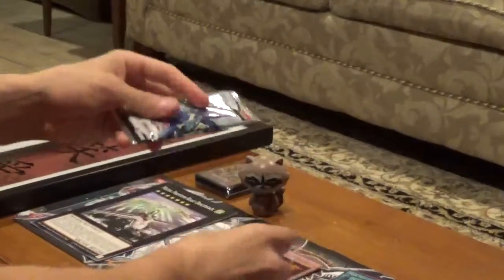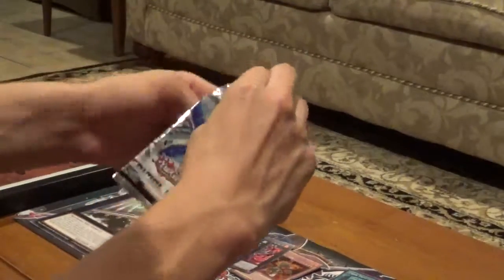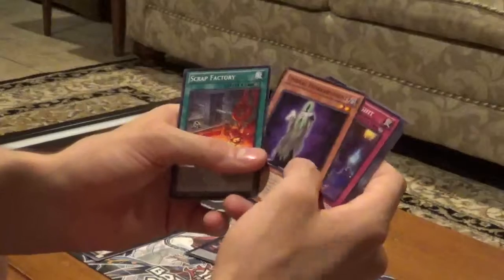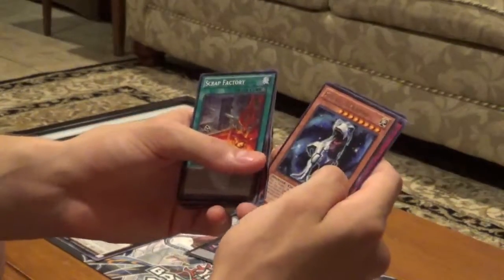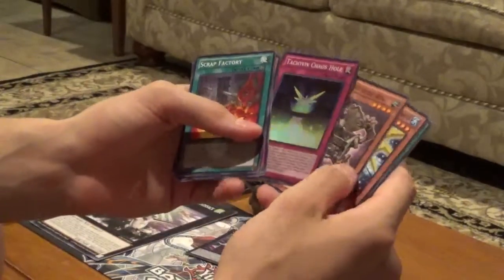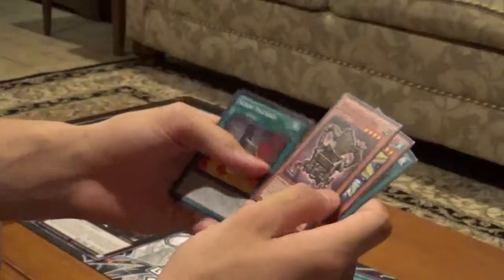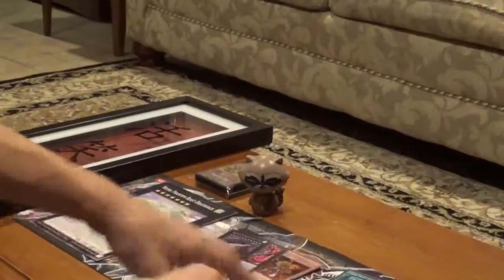Time for the last two packs. Don't know why they have glue on them, but two packs of Primal Origin First Edition. Scrap Factory, Umbral Horror Ghost, Ghost Trick Knight, Reverse Breaker, Galaxy Titano, and Tachyon Chaos Hole — nice super. Ancient Gear Box, I've never seen that before — I'm setting that in the cool pile. Blizzard, Galactic Charity, and last pack.